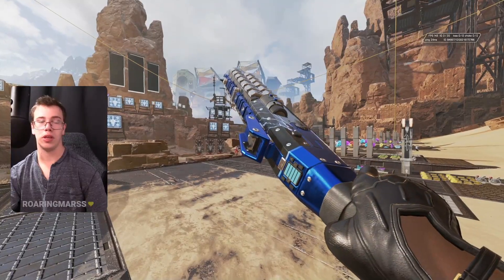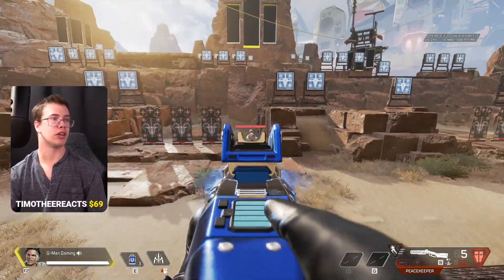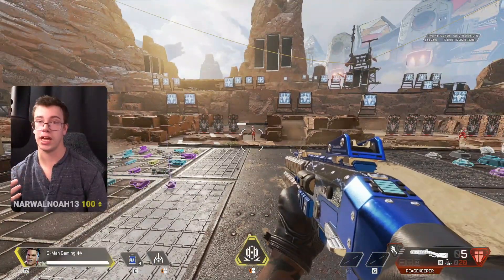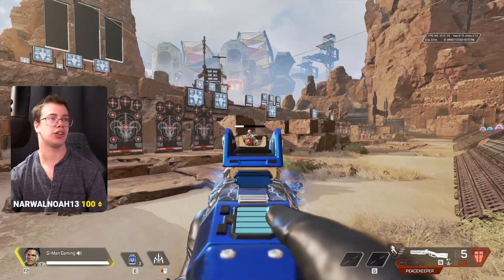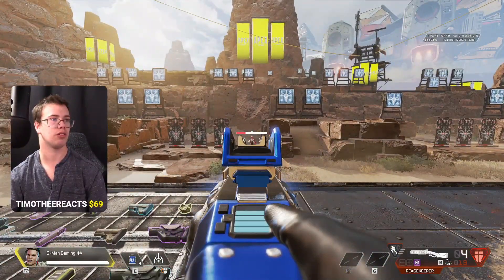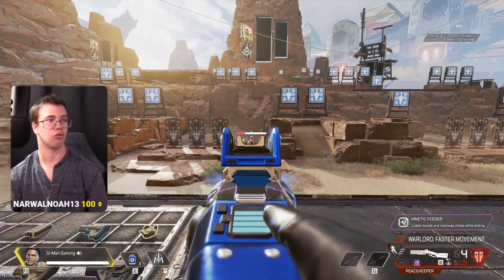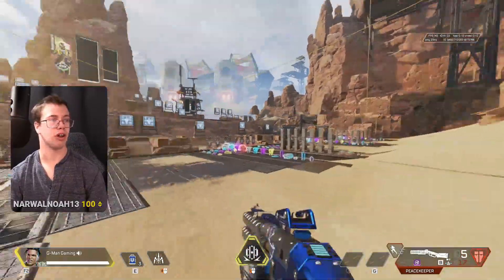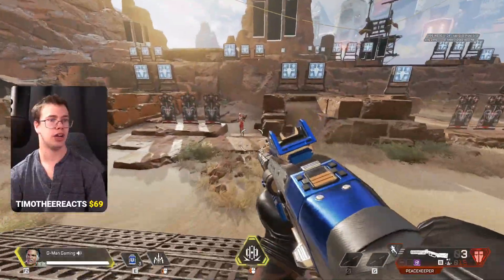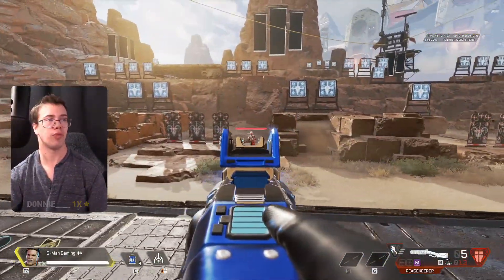The Peacekeeper is B tier right now. You can charge it up for a lot of damage, and with the Choke hop-up the charge speed is way faster — look at how much faster that is compared to without it. If you're sliding into a fight the PK will charge up during the slide, so you don't even have to wait. With the Hammer Point it doesn't push it above B tier but it gives it a better chance late game since you're not waiting as long to get a shot off. Still a really great weapon.